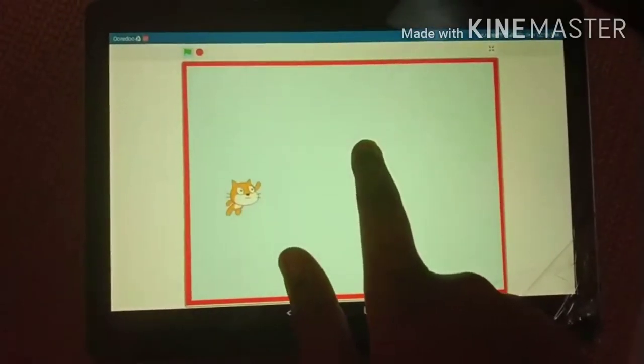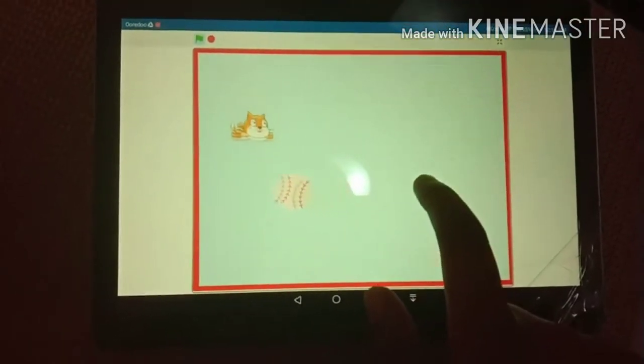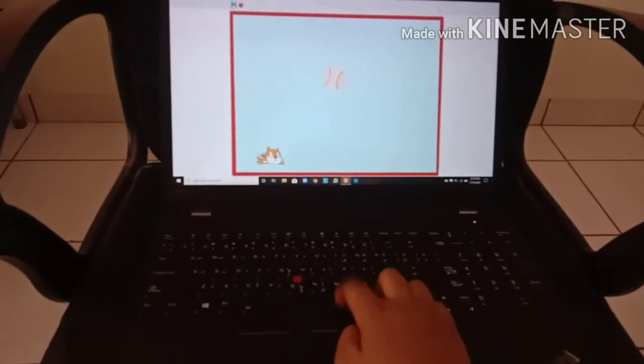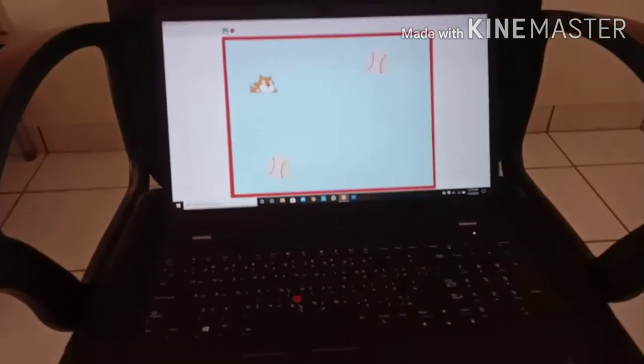You can either play this game on your mobile phone or your computer. To make the cat fly on your mobile phone, tap the screen. To make the cat fly on your computer, press the spacebar. Now I will show you quick instructions to play the game.